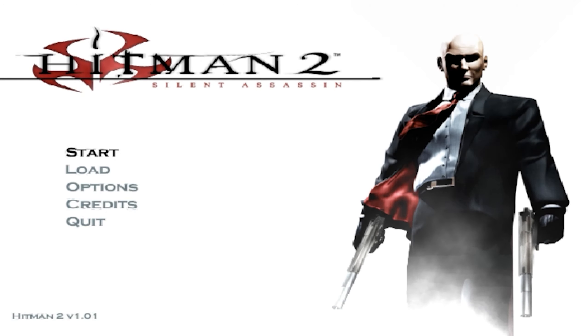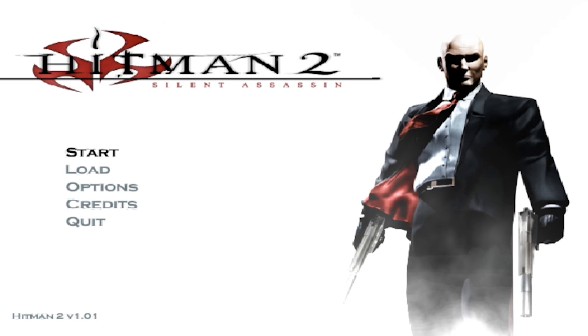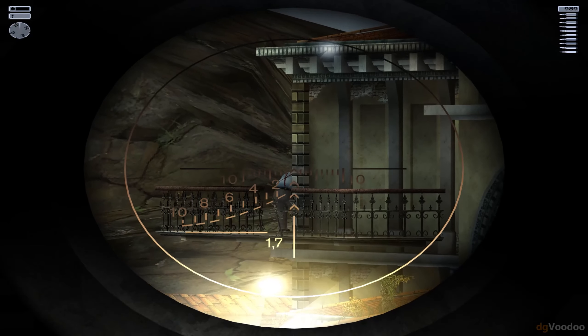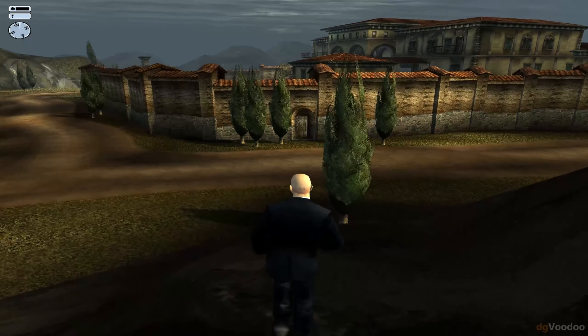Welcome to Irrational Gamer. There are two types of stealth-based video games: one which requires the players to hide in the shadows, avoid lights, and scrape by, and the other which requires the players to blend into the environment. Hitman 2: Silent Assassin tops in the second category.